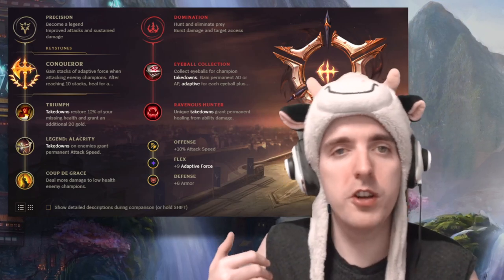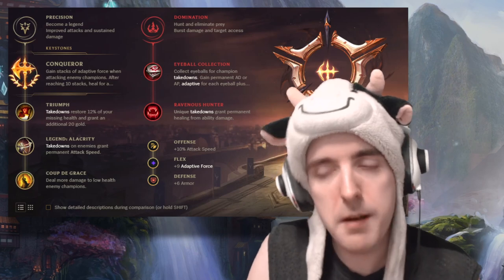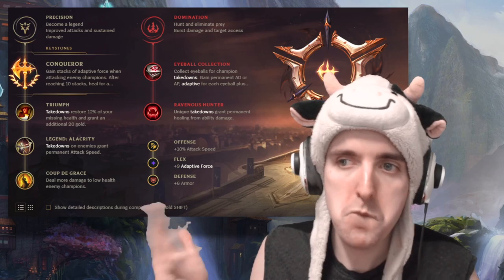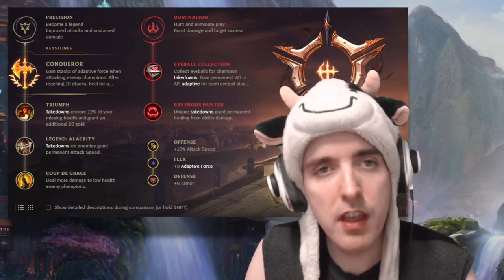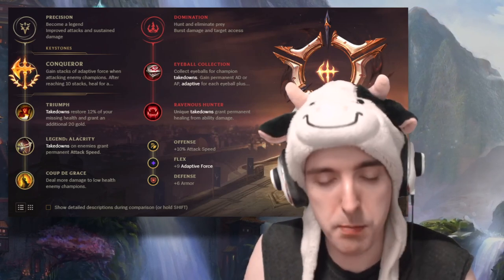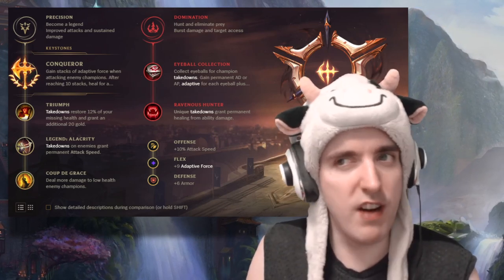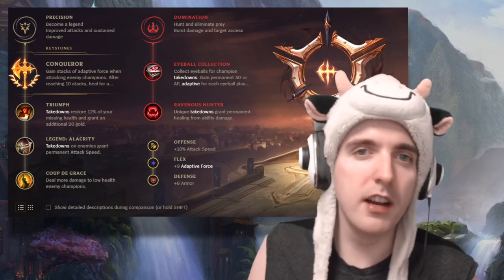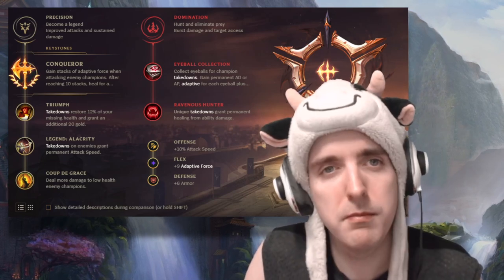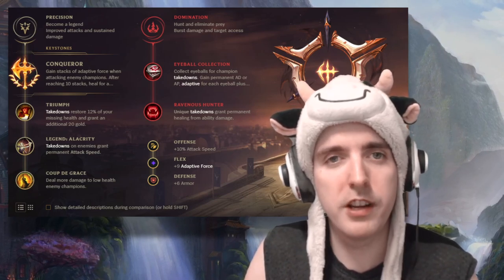For the secondary tree, you guys have been wondering about Nimbus Cloak versus Ravenous Hunter. A lot of people have been bringing Nimbus Cloak to try and get more movement speed from Smiting and Flashing. I can see it being a thing, but I still think that the Domination Tree is better. Ravenous Hunter heals you off of your Blade of the Rune King and your Blood Razor — it's really powerful and allows you to snowball. And of course you want Eyeball Collection. Don't bring Sudden Impact — stop doing that, it's just so bad.